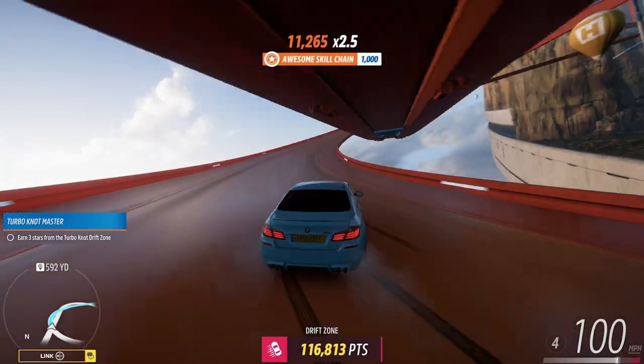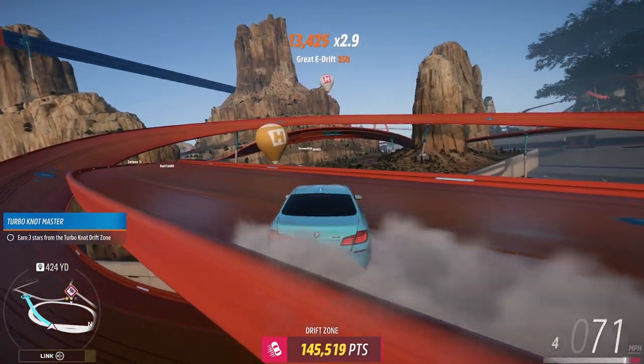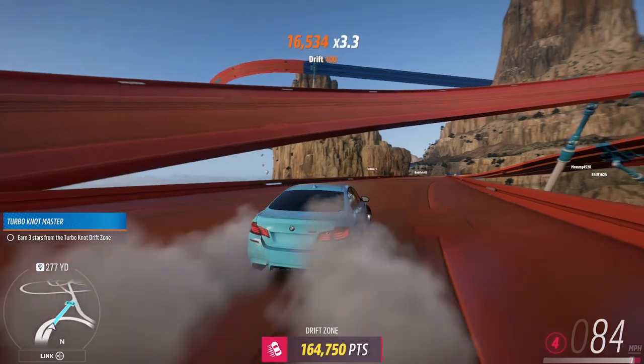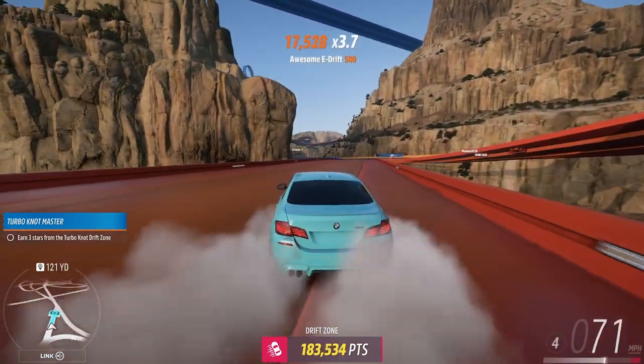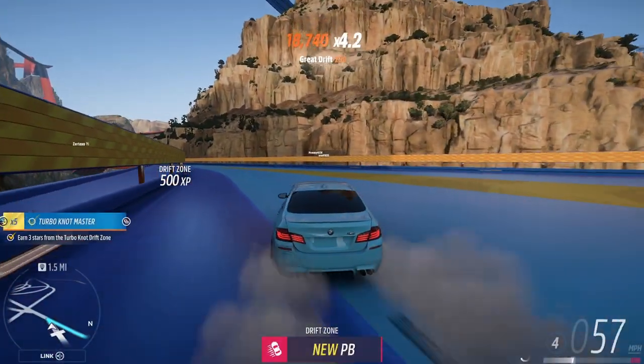This is where you can gain back a lot of your points. You just want to manji it and try to milk it as much as you can. I didn't go crazy milking it because I didn't need to. But there you go — that's how you get 90k on this drift zone and get the three stars, 100% completion. Thank you for watching, I'm Mr. Not So Good and I'll catch you on the next one.